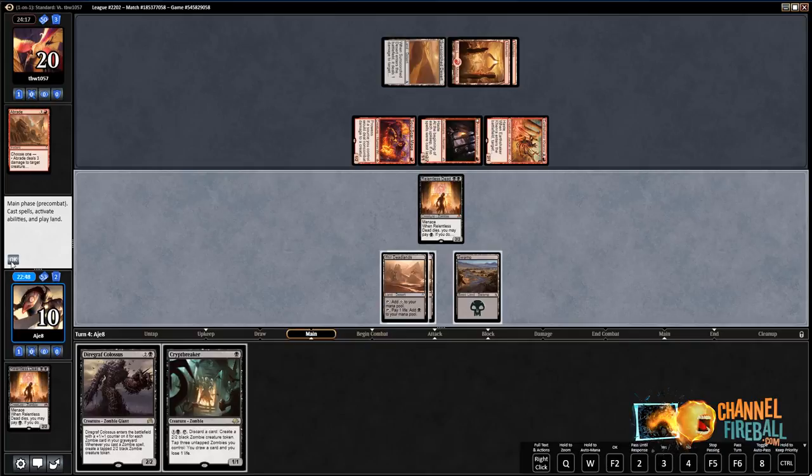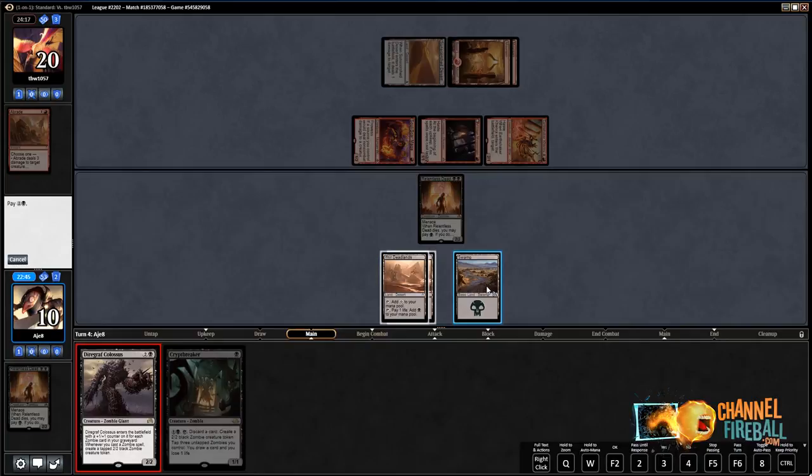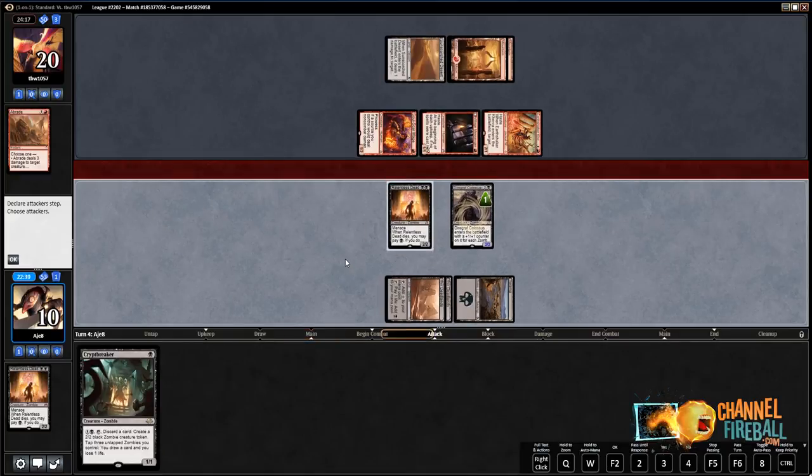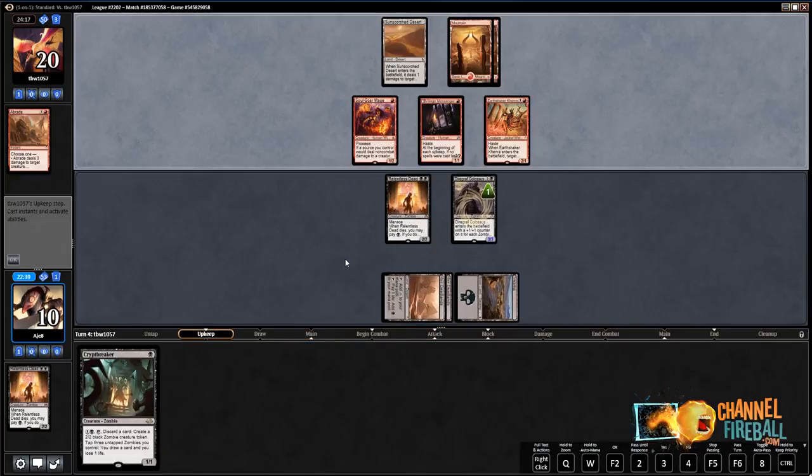I think we just play Colossus, right? It's so unfortunate — if he kills it, we cannot win. But that's where we're at. Inversely, if we don't play it, we cannot win. Often against Mono-Red I like to slow roll my Colossus, but with this few resources we probably cannot wait any longer.